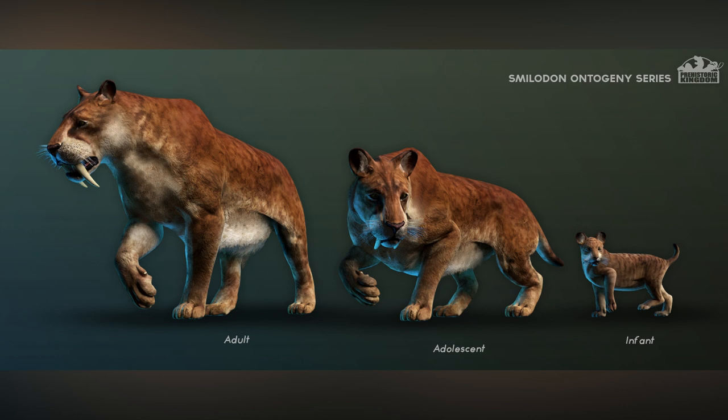Following on from the ice age theme, we have the saber tooth cat — the Smilodon. We've got the adult, the adolescent, and the infant. You can see the difference between all three rigs, with the infant obviously not having its teeth come through yet — very small, very cute. The adolescent's teeth are slightly more grown, with not so much muscle mass. Then your adult — look at those massive paws and those 28-centimetre fangs just protruding from the mouth. Gorgeous.